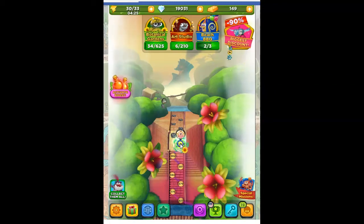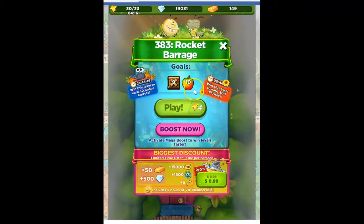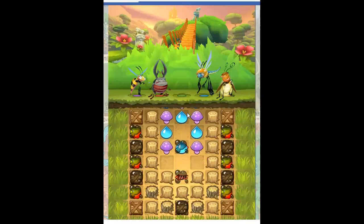Hi Fiends, this is Susie, your gaming guru, here to help you solve the puzzle of level 383 in Best Fiends. This one's called Rocket Barrage, with the goal of opening 9 crates and collecting 10 apples.